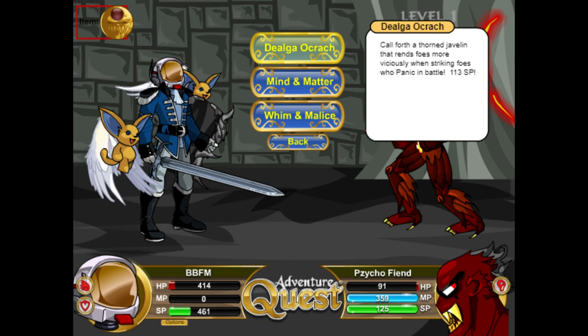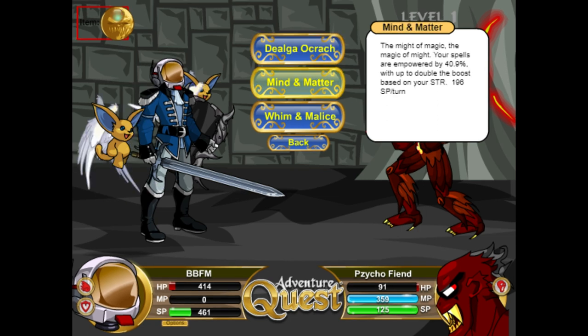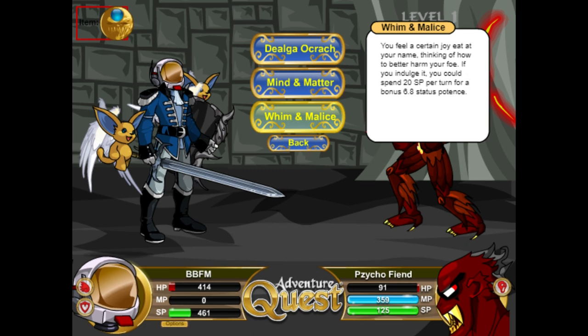The damage is quite unimpressive though. The second armor skill, Mind and Matter, is why people are calling this a hybrid armor — because using your strength, you are able to empower your skills up to 40.9% for 196 SP per turn. And the last one, Grim and Malice, lets you use 20 SP per turn to have a bonus of 6.8 status potence. So if you play around with statuses, this might come in very, very useful.